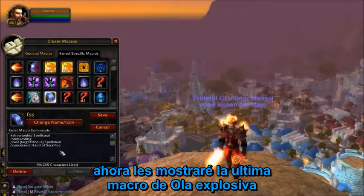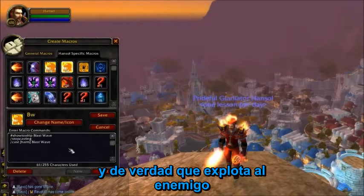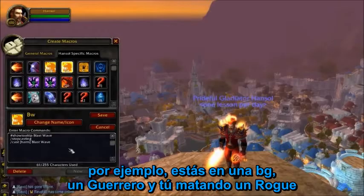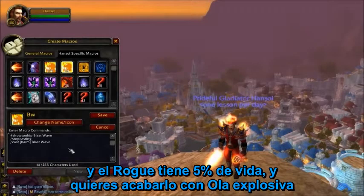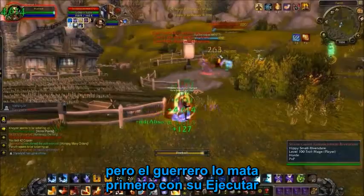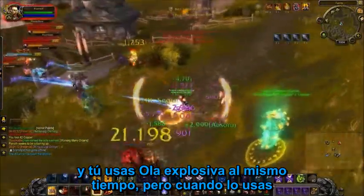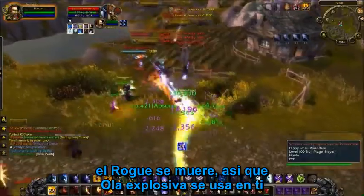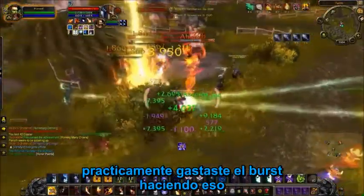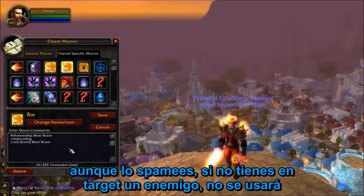My last macro is for Blast Wave. Blast Wave is an amazing spell — it does a lot of damage and really lives up to its name. But sometimes problems occur, like in a BG where you and a warrior are ganking a rogue at five percent and you want to Blast Wave to finish him off, but the warrior kills him first with Execute. You Blast Wave at the same time, the rogue is already dead, and it goes off on yourself — wasting your burst. To avoid this, add slash cast with [harm] before Blast Wave so it only works on enemies. As long as you're not targeting an enemy it won't go off.